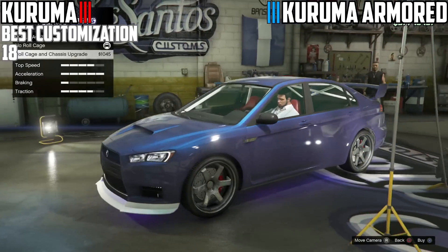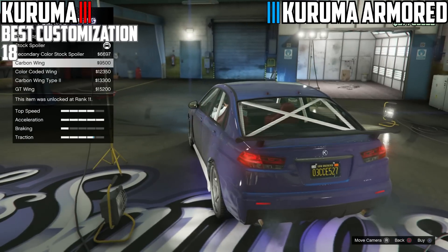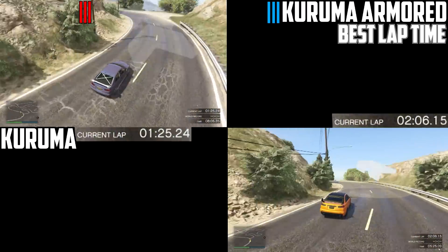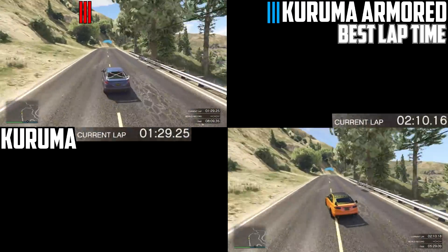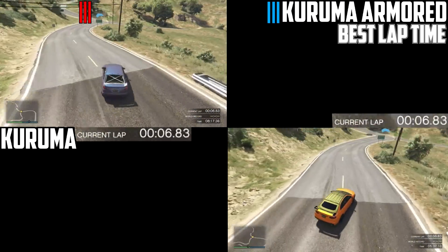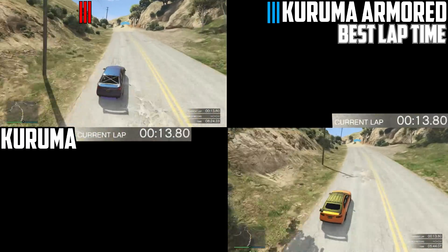These two cars tend to understeer a lot, but the normal version has a better turning circle, so the maneuverability is there over the armored one. With the armored version you're extremely restricted, getting heavy understeer and having to brake harder, essentially losing time on approach and exit. Here are the lap times — purple was the normal version and the bottom right is the armored one. Remember, acceleration is greater on the armored version but handling is much better on the normal one.